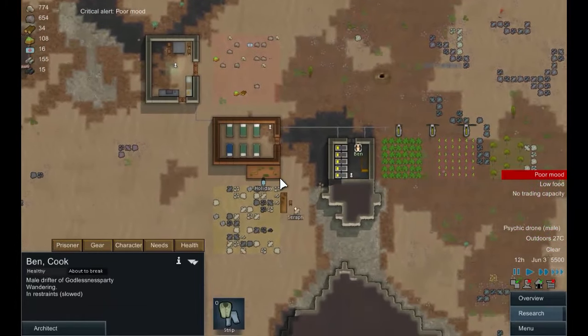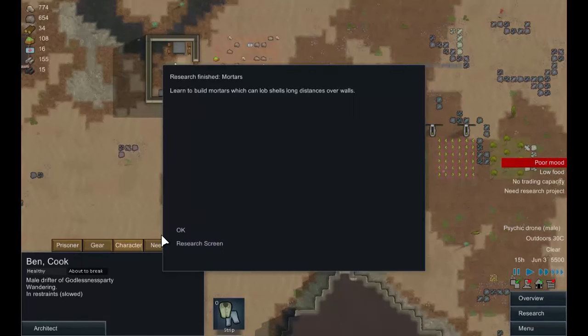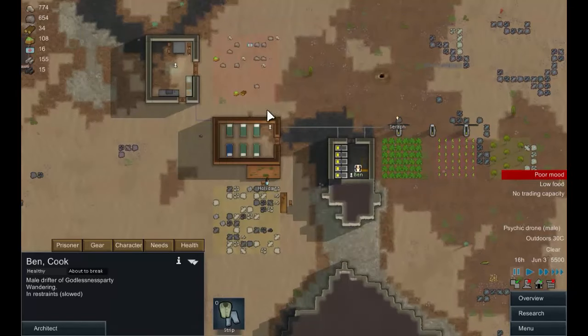We are chugging along nicely and getting some battery power stored — that is good. I think it is time to start thinking about making a refrigerated area. Mortars has been researched. The next research we're going to do is shipbuilding basics — it's done quickly and opens up a few bits later on, and there's nothing else in the list I particularly want right now.